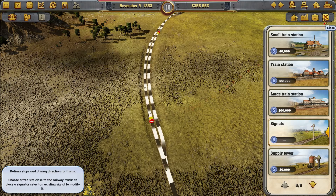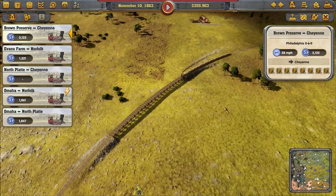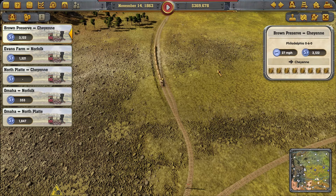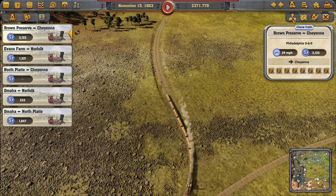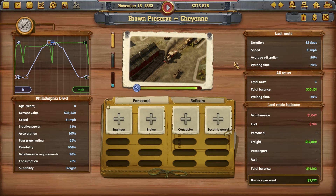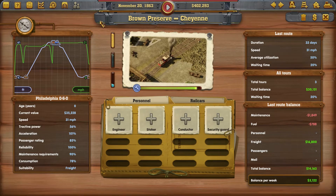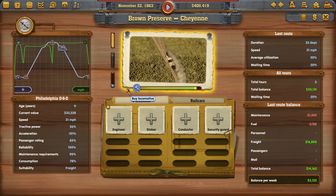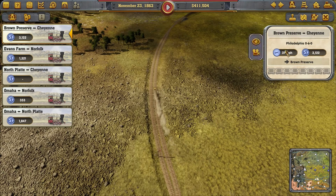Let me check the train and make sure that works, then I'll build a second train. I wonder if I can delete that — clone the train, oh clone! Can I take out that stop? Running about out of water — it's not getting the supplies it needs.